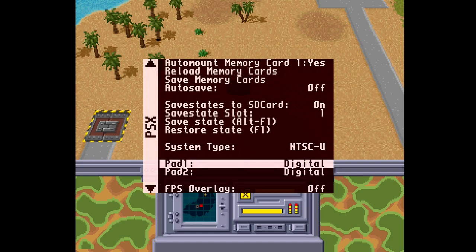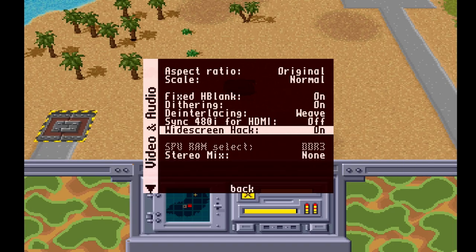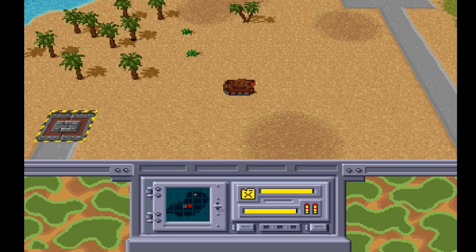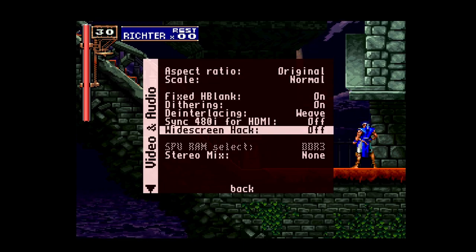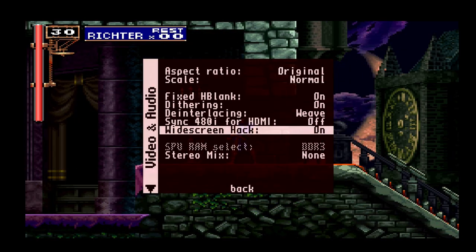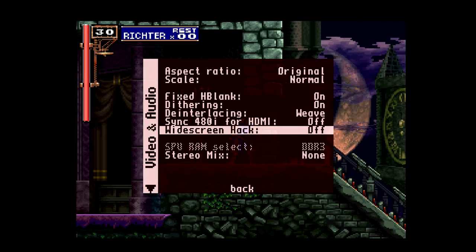Here are some games that do not work so well. In this scene in Return Fire, you can tell that widescreen is not working because when I turn it on, more trees should be appearing on the left side of the screen, so the output of the game is just being stretched. With Castlevania: Symphony of the Night, the important foreground 2D area is not in widescreen but stretched out. However, 3D backgrounds do appear in widescreen — when I turn it on, you are able to see more of the clock tower in the background.